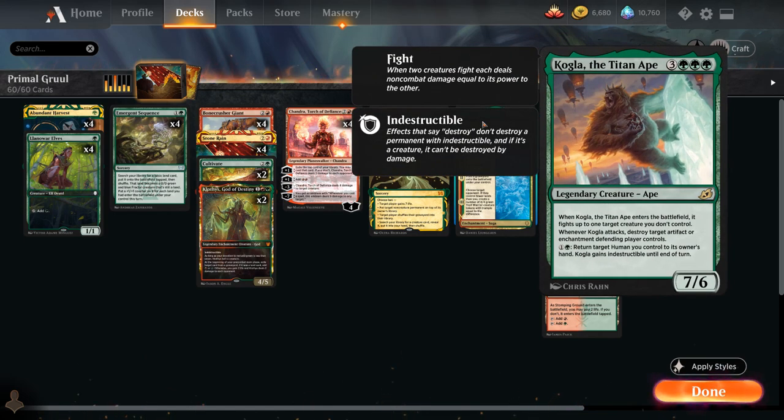We also have a one-off Kogla, the Titan Ape — 6-mana 7/6 legendary ape. When Kogla enters the battlefield we can fight up to one target creature we don't control, and whenever Kogla attacks we can destroy target artifact or enchantment the defending player controls, giving us artifact and enchantment removal.